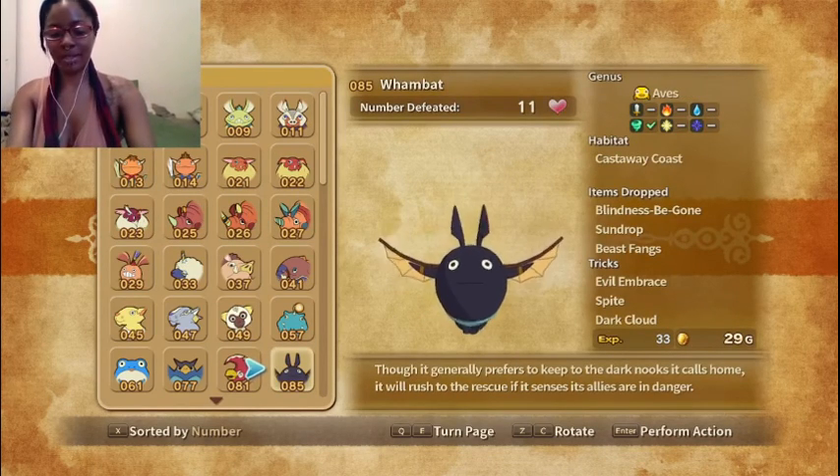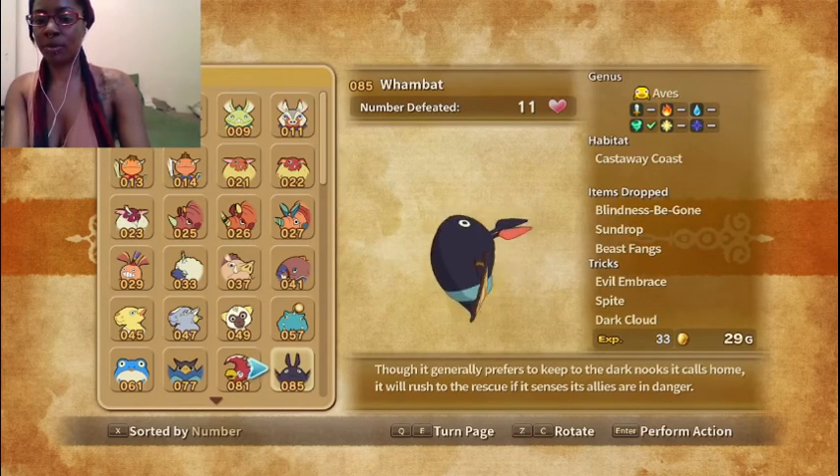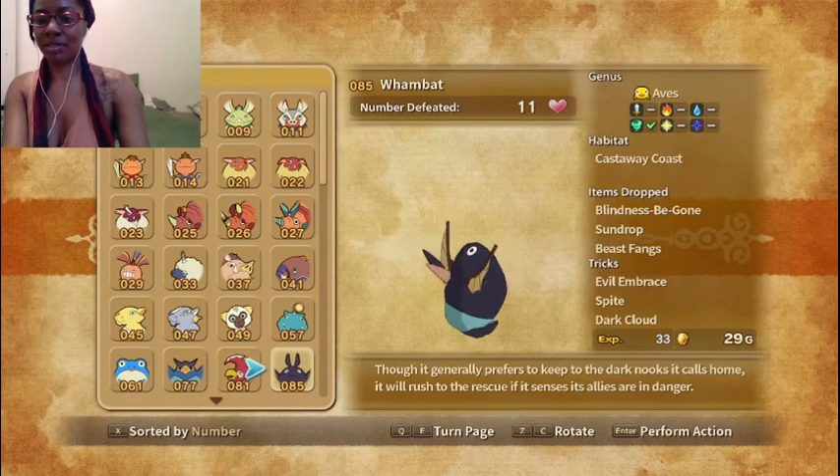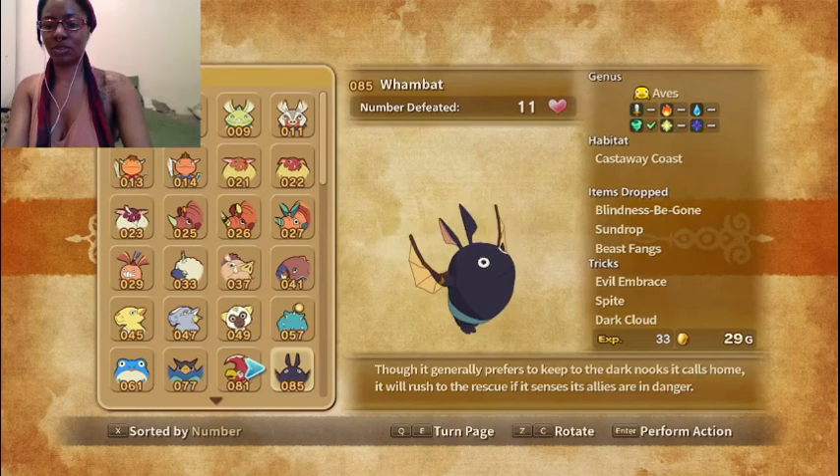Up next we have the Wombat. Though it generally prefers to keep to the dark mix it calls home, it will rush to the rescue if it senses its allies are in danger. Very cute — I have one of these too. This is another one I tamed.